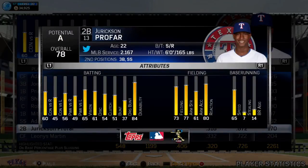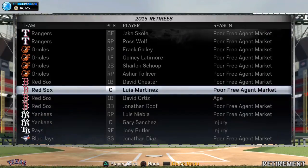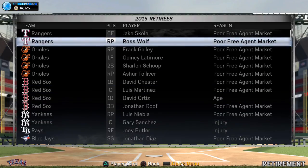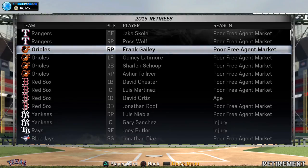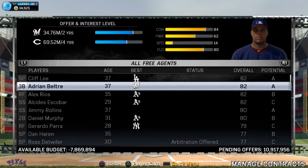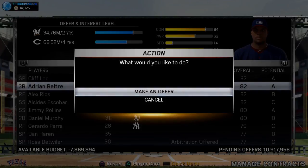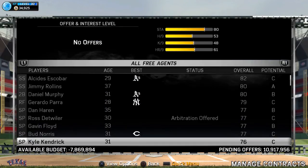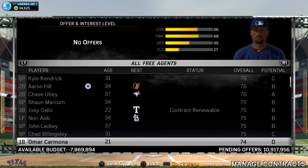Profar had a .672 on-base — that's not bad. Also, if you want to look at retirees, from my experience Beltre never retires even at age 36, so keep that in mind if you're in an online franchise. You can actually go re-sign Beltre even if you traded him — he's looking for 6.6 million a year. Looking at the free agents, there's nothing too great out there.